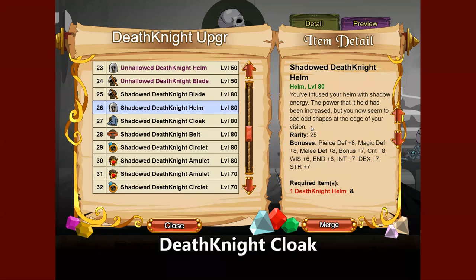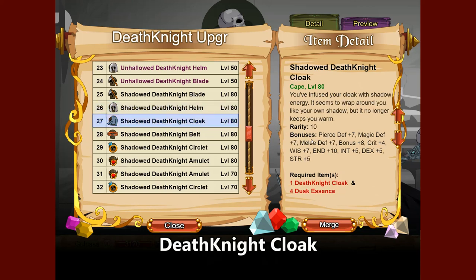Finally, if you really can't find anything to use for your back item, you can use the Death Knight Cloak. As was the case with previous items, the Death Knight items are actually pretty good and scale well for your level, so you can get them for pretty much every accessory slot.